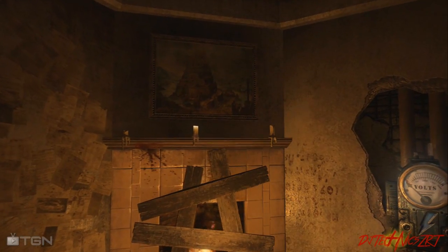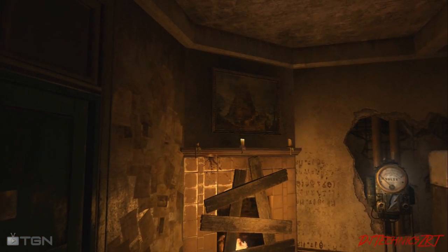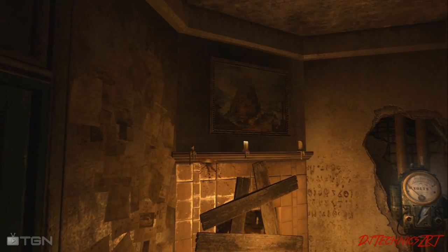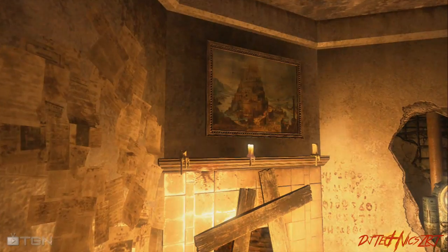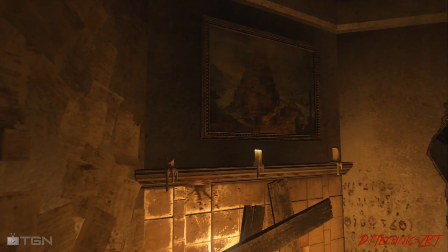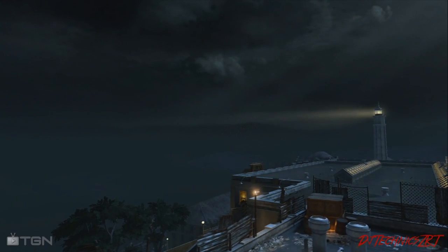The first thing I wanted to discuss is the legitimate connection that this map has with all the other zombie maps we have played thus far. The first thing is the obvious Tower of Babel picture hanging over the fireplace in the warden's office. This ties into the pictures we find in the bar in Green Run and obviously the achievement we receive when completing the easter egg, Tower of Babel.